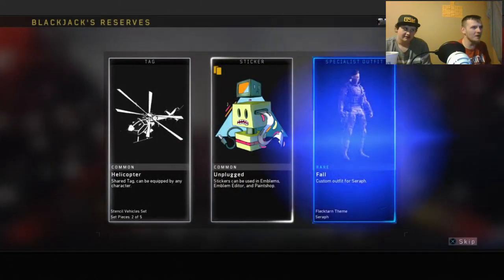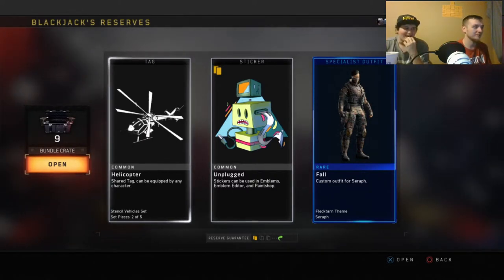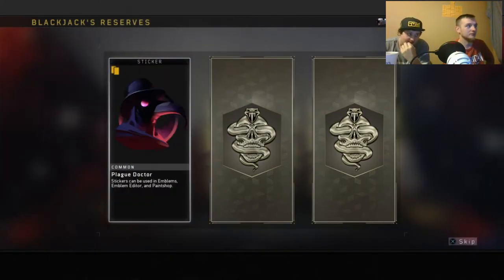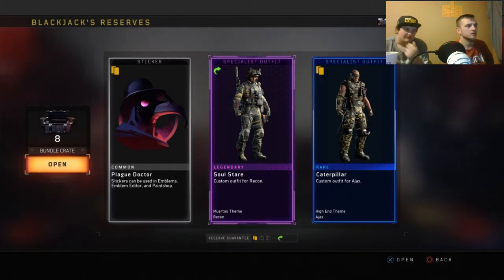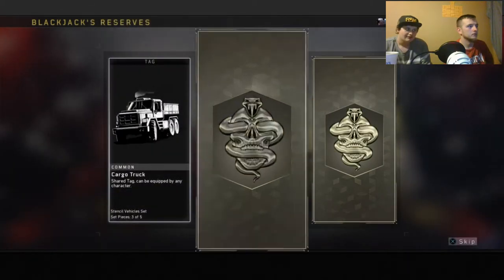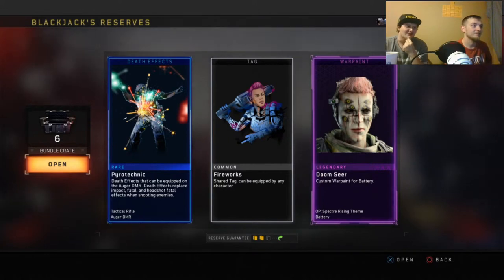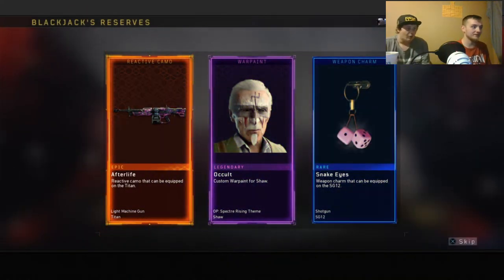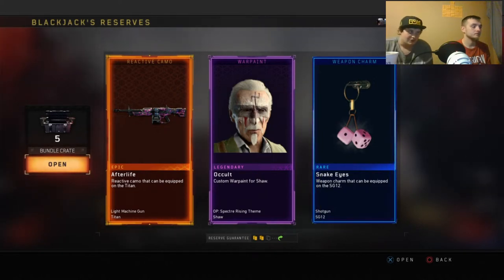Number three - you hate to see it bro, it's not looking good at all. Commons and rares. Soul Stir - that kind of looks dope for Recon. Oh my god, the Dempsey bro! You got that for Dempsey, and for the Auger, and you got it for battery - that does look sick. Weapon charm - I didn't even get one! Got the afterlife for the Titan, and that war paint for Dino and blackout.